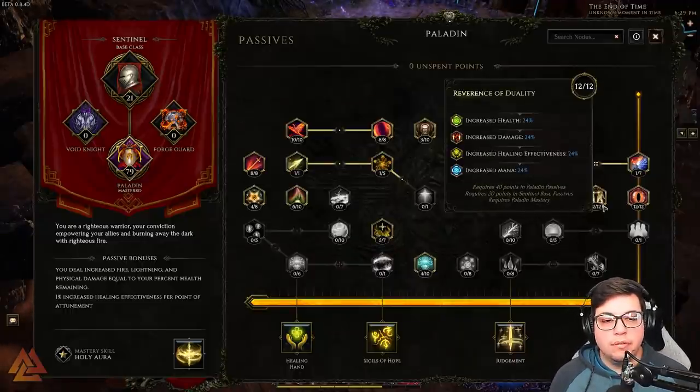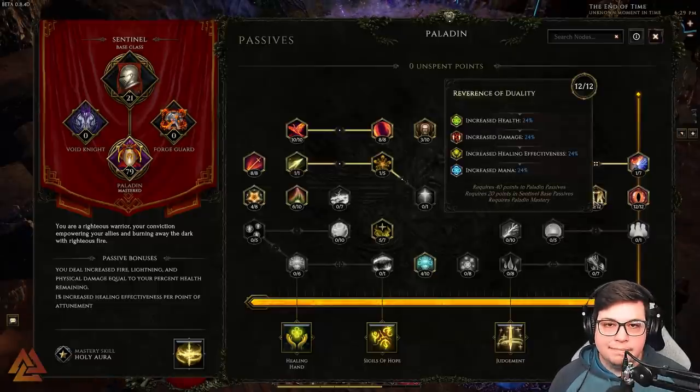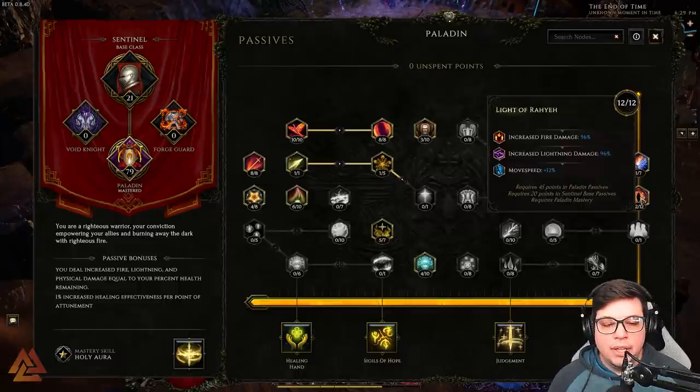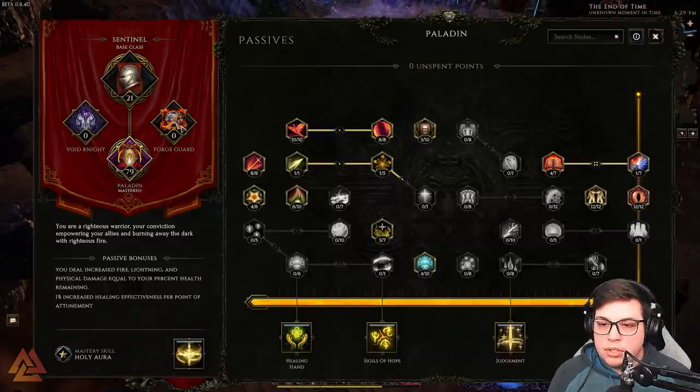With Righteous Firebrand, the loop works like this: Warpath procs Smite, Smite counts as casting a spell, which buffs your fire melee damage on Warpath — it's completely self-sustaining. Reverence of Duality gives increased health, damage, healing effectiveness, and mana — a no-brainer. Light of Raya gives increased fire damage, lightning damage, and movement speed. That covers the Paladin passive tree.